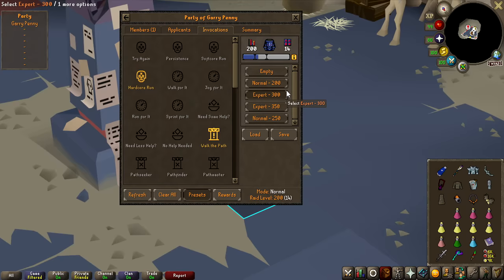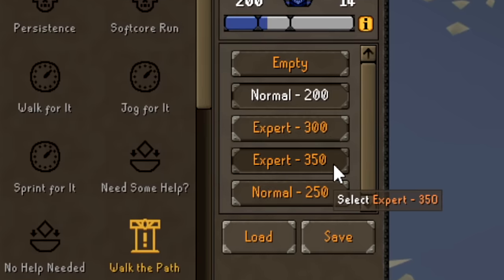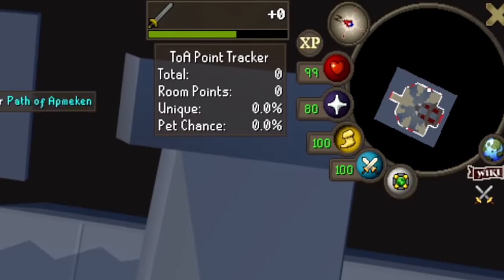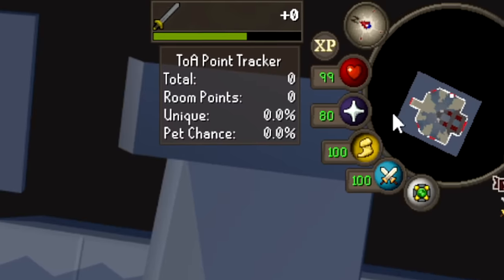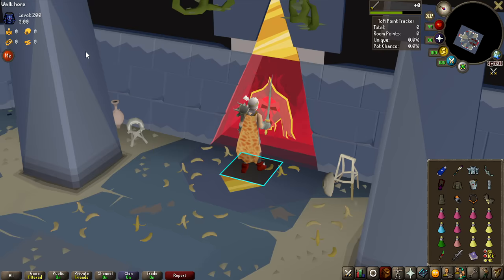When it comes to invocations, I want to start off very slowly at a 200 invocation normal raid because I need to get back into this — I haven't done Tombs of Amascut in a long time. But I've already set up presets for a 250, 300 Expert, and a 350 Expert. An absolutely lovely plugin is the TOA Point Overlay, which at all times shows you exactly what your chances are of getting a purple at the end of the raid. Let's start off with a 200 raid.